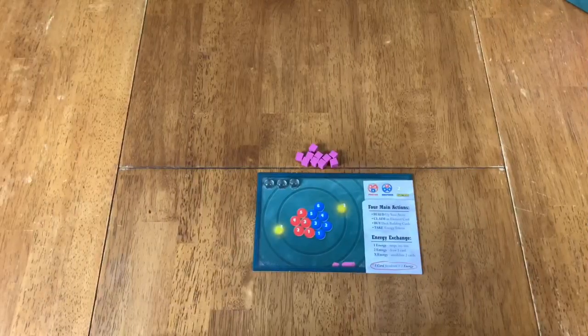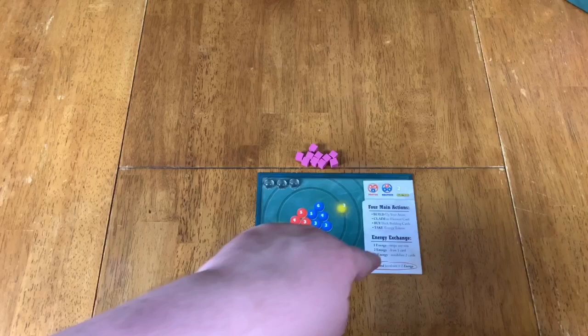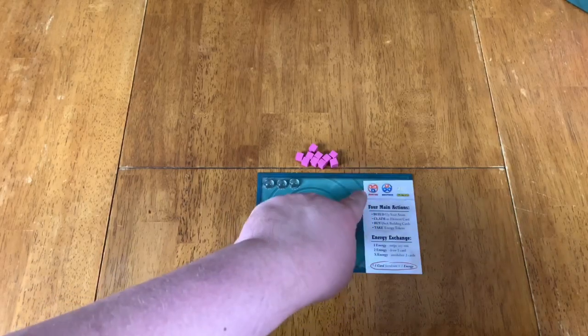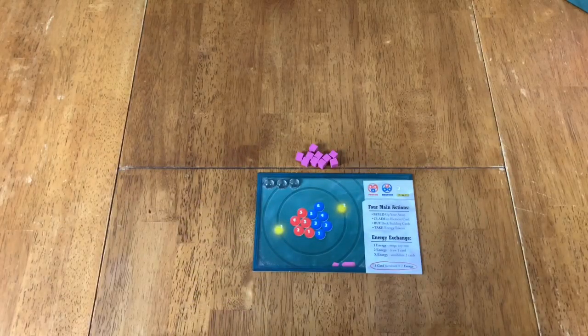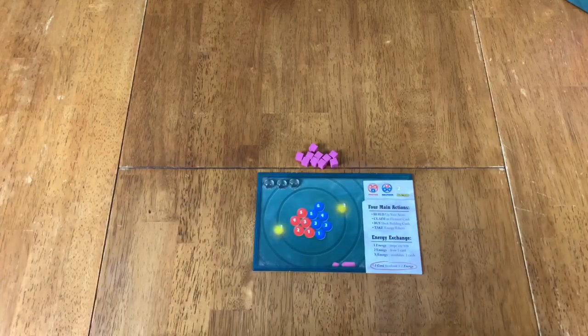Here is your player board. Along the right-hand side it tells you what all the different actions you can take on your turn are — some additional bonus actions you can take by spending energy, and how you get energy. You spend a card, put it face down into your discard pile, and take one energy. Also, you can spend two up quarks and a down quark to count as a proton. So if you don't have a proton bought yet but you want to use one, you can use those things as those elements. Two photon gamma rays can act as an electron.